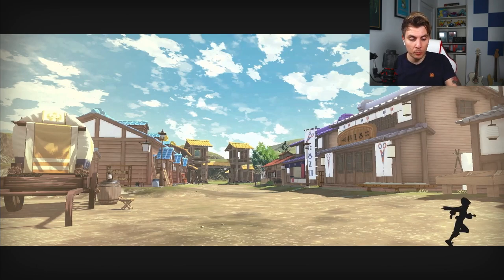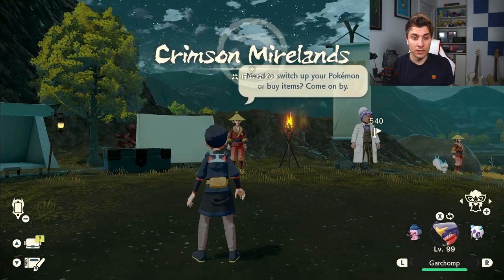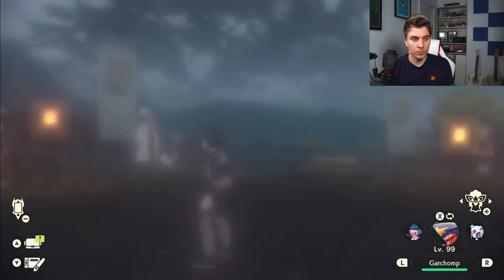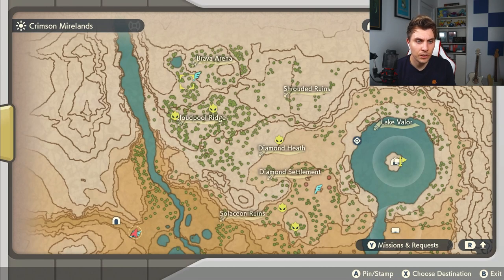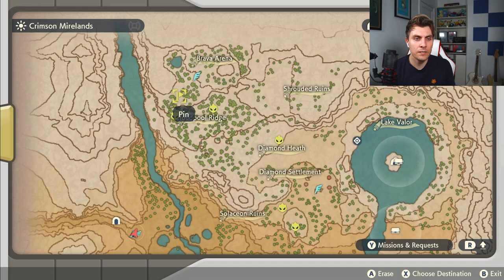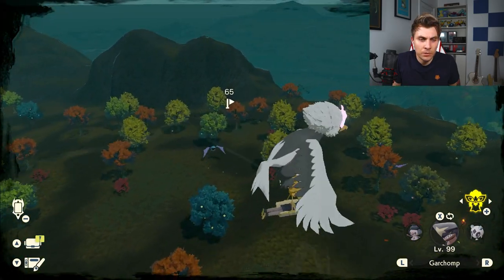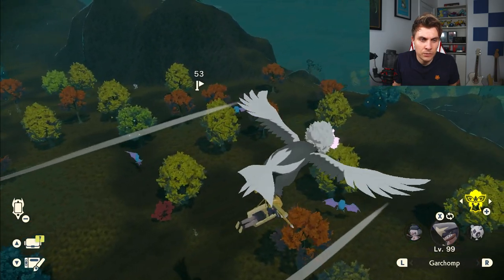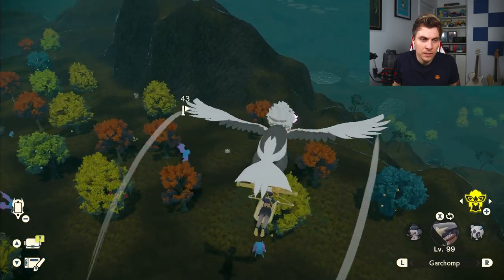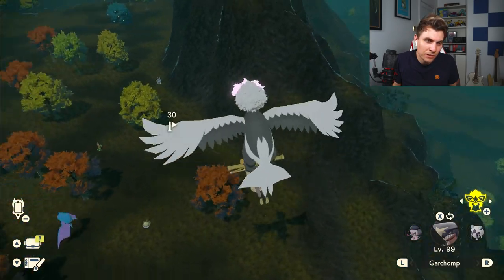Now we need to head to the Crimson Mirelands. We've got a few more baby Pokémon to get. We'll try Bonsly first — we didn't have much success in Mount Coronet. We need to go to Cloud Pool Ridge. Flying up to the Brava area, we're in Cloud Pool Ridge but need to go down to the marker where Bonsly and Sudowoodo normally spawn. There's a lot of Golbat activity around here right now. Sudowoodo is down there, pretending to be a tree — let's see if we can find a Bonsly.